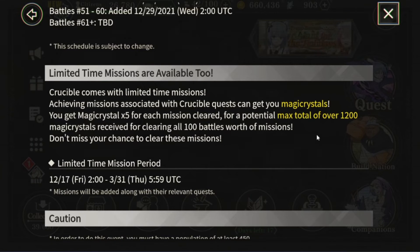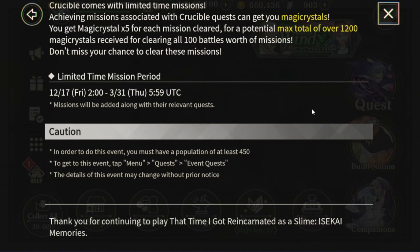All of this will complete within the month for a maximum total of over 1,200 crystals to earn. With all those crystals you're also earning more blacksmith materials. At stage 30 I got two silver hammers, so going forward there should be more silver hammers and probably some gold hammers on the last 10 stages, since gold hammers are currently very limited.